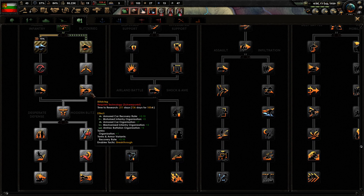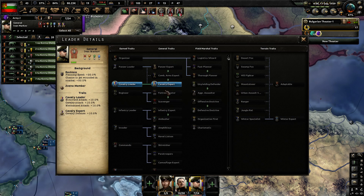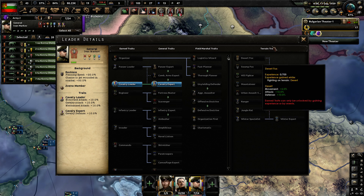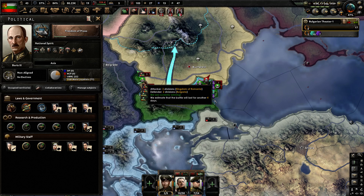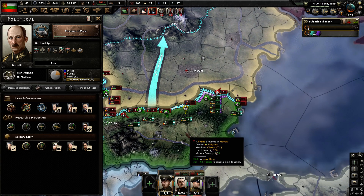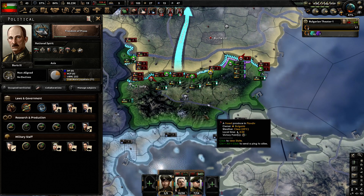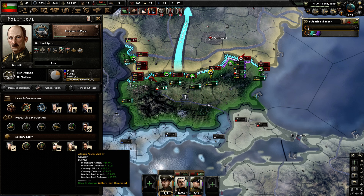Basically, Cavalry is strong at the beginning of the game. You can use Generals like this guy right here that gives you Cavalry Expert and Cavalry Leader - Cavalry Attack 10%, Defense 10%. But your Doctrine is not going to buff your Cavalry at all. So what I've noted is that your Cavalry does attack well, but it needs something to back it up. As Bulgaria, you can also get Zilkov, which gives you a 15% Cavalry Attack and Defense. But the Cavalry just doesn't have a high enough organization to hold the line.